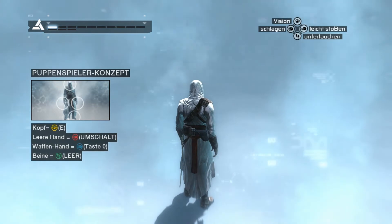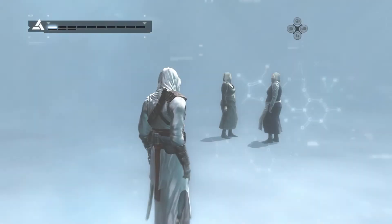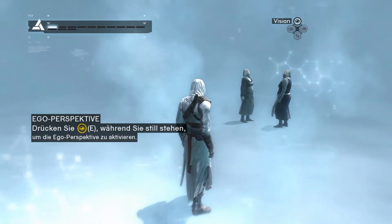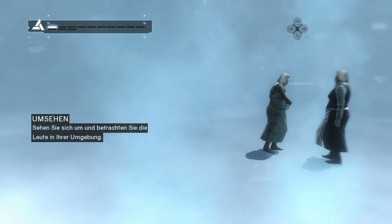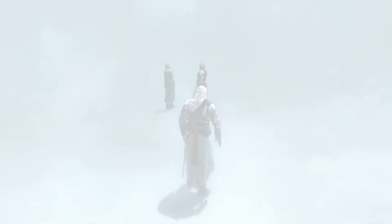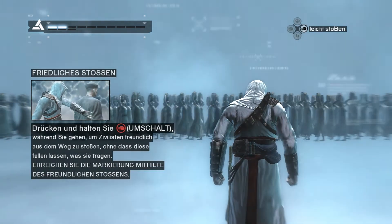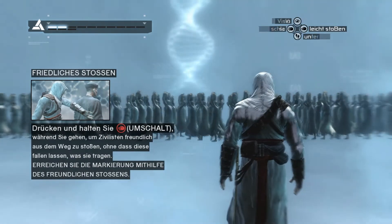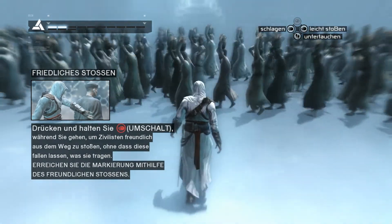Wir beginnen damit, die Standardaktionen aller Eingaben kennenzulernen. Wenn Sie stillstehen, benutzen Sie die Kopftaste, um Ihre Umgebung zu erkunden. Drücken Sie E, während Sie stillstehen, um die Ego-Perspektive zu aktivieren. Sehen Sie sich um und betrachten Sie die Leute in Ihrer Umgebung. Drücken Sie nun Ihre leere Hand, um durch die Krugträger zu gelangen, ohne dass Sie Ihre Krüge fallen lassen. Drücken und halten Sie Umschalt. Ja, ja, ich sehe es ja schon. Dann probieren wir mal mit Umschalt drücken.